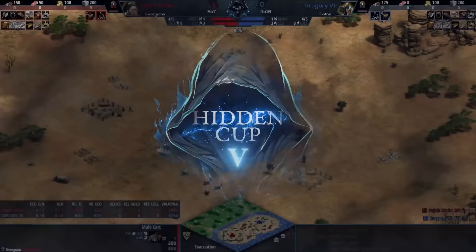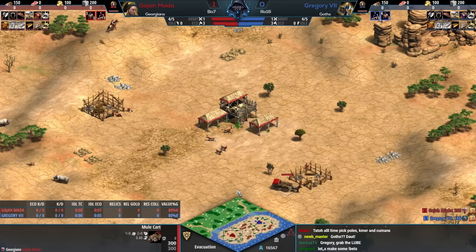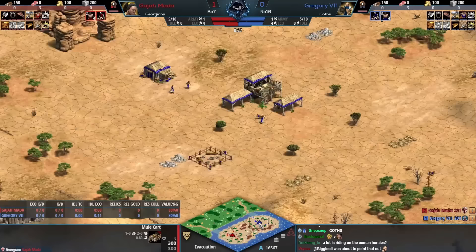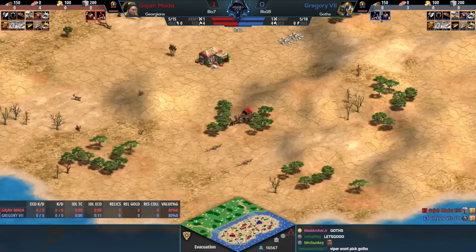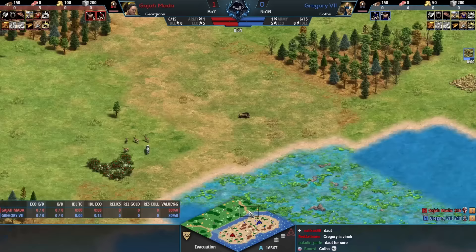You could argue that giving your opponent Humans on a walled map is already playing at a disadvantage. Game two coming up — Gregory picks the Goths, and this map is Evacuation. Right off the bat, there is a boar on the shoreline — we've seen two players go get that boar with a scout, and with the Goths' hunt lasting longer that could be very important.